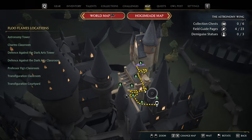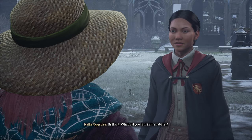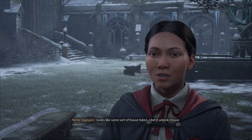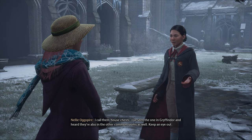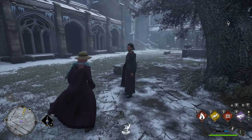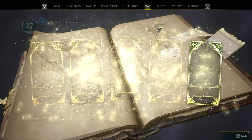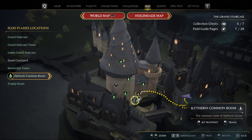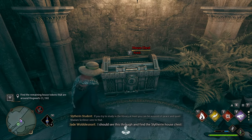Back to the Transfiguration Courtyard over here, we'll speak to Nellie outside. I bet it unlocks house chests — I call them house chests. I've seen the one in Gryffindor and heard they're also in the other common rooms as well. Keep an eye out. Now we'll need to insert it into our house chest. Depending on what house you're in, this will be in a different location. I'm in Slytherin, and Slytherin's location is at the Grand Staircase, all the way at the bottom — the Slytherin common room. Here's the house chest. I'll place it in, and there's a ton more to get.